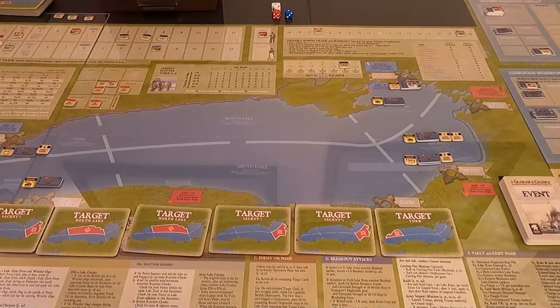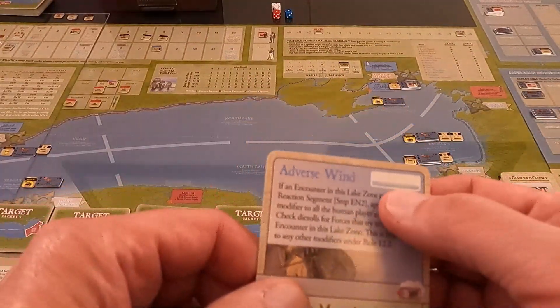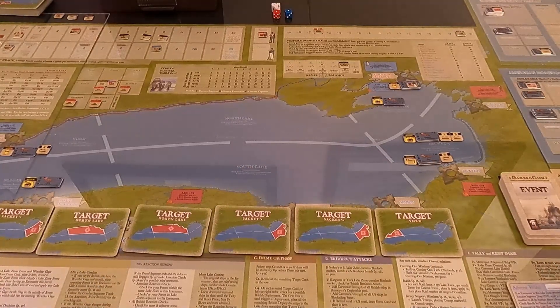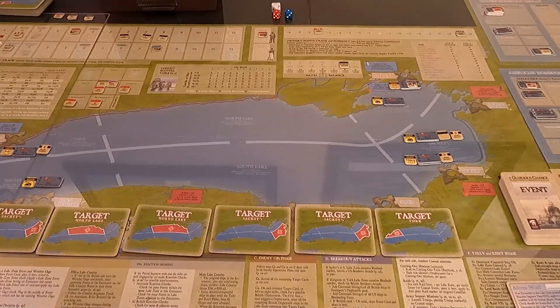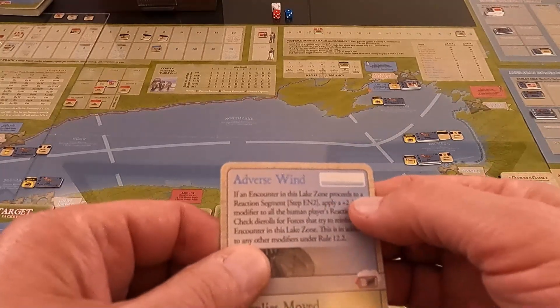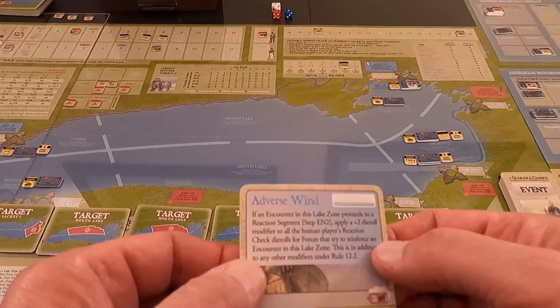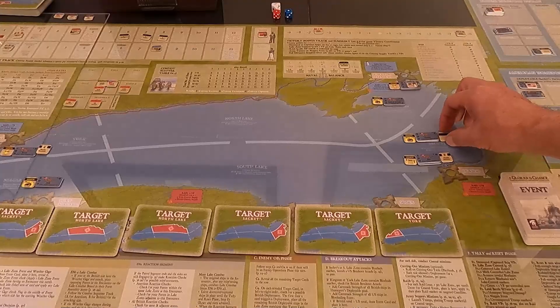We mark them on the map and now do an encounter check — draw an event card. Encounter one: no encounter, so that one comes off. Next event card — it's a 'possible lake zone' card: if an encounter in this lake zone proceeds to a reaction segment, apply a plus-two die roll modifier to all human player reaction checks. Remove the possible encounter marker and go to the next encounter.